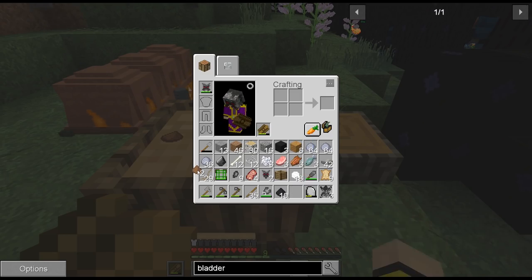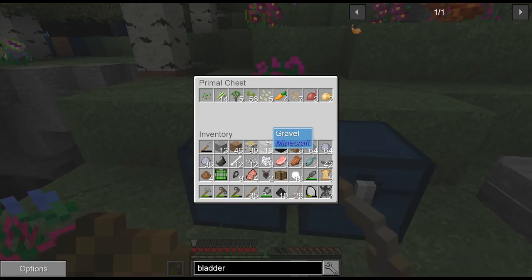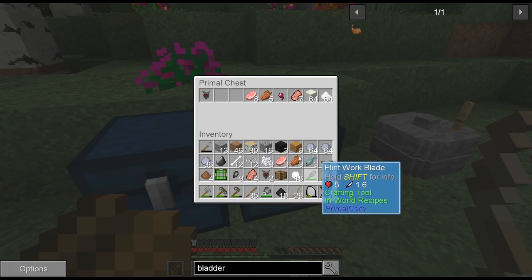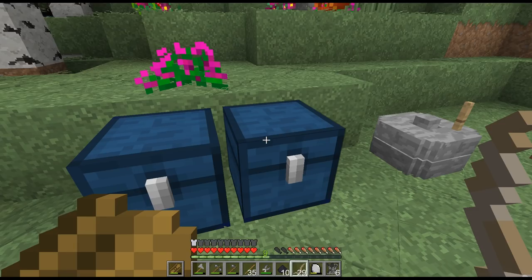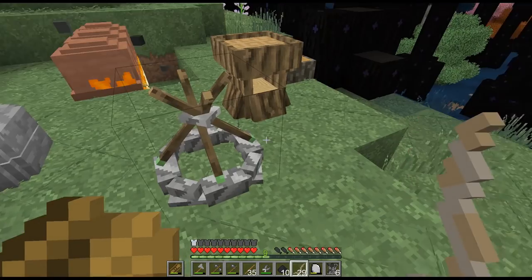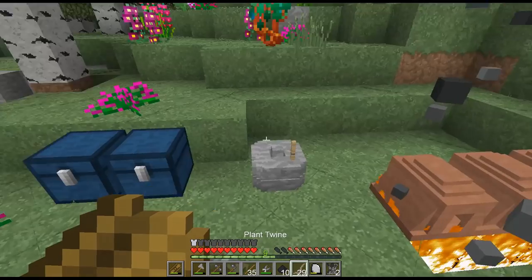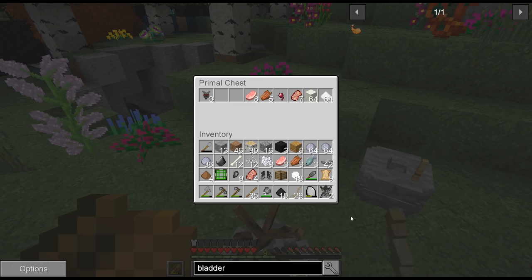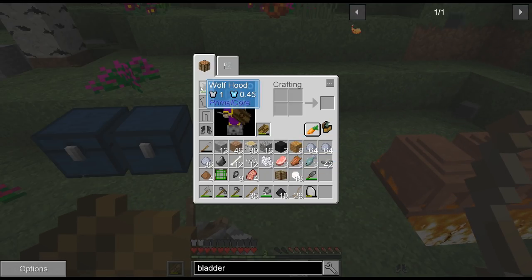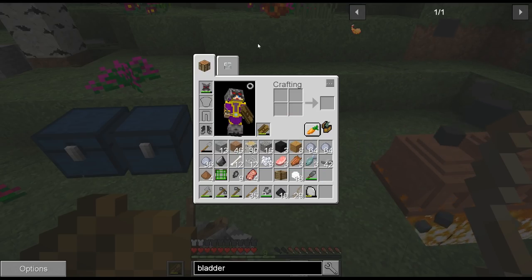We're not going to make that just yet because I've got more wolf pelt. Six is enough to make boots with, because I can't do anything else, and there's nothing I can do with the head besides make more helmets. We're slowly but surely building ourselves a wolf pelt arsenal, which I'm happy for — more armor and more armor toughness. Besides, it looks cool.